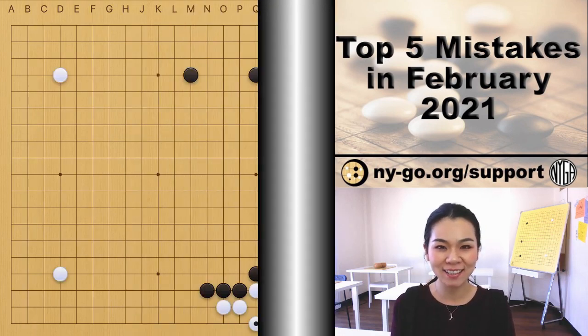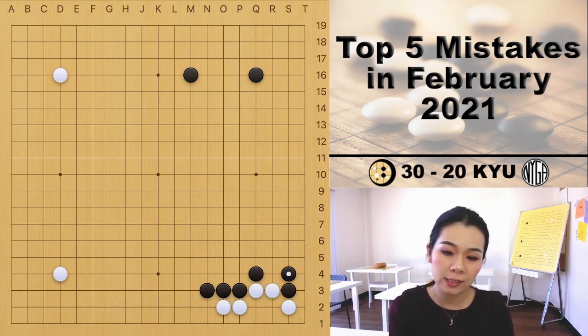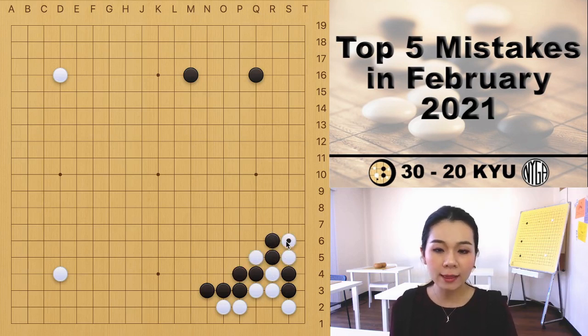The first mistake is played by a 30 to 20 kyu player. The mistake is the tiger's mouth for white. At this moment, first of all, locally white already has enough eye space to make two eyes, so white doesn't have to play an additional move inside of white's territory. Second, black has two cutting points here, so if white pushes, it forces black to block and then white can use atari on the top to capture the two stones on the side.